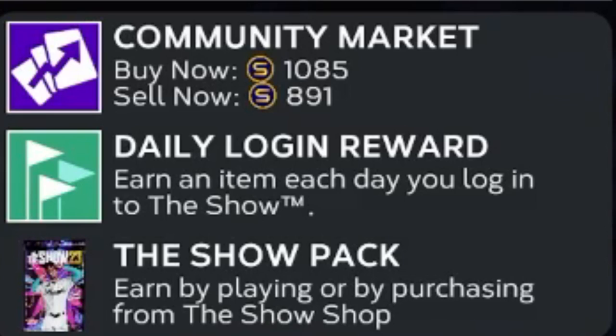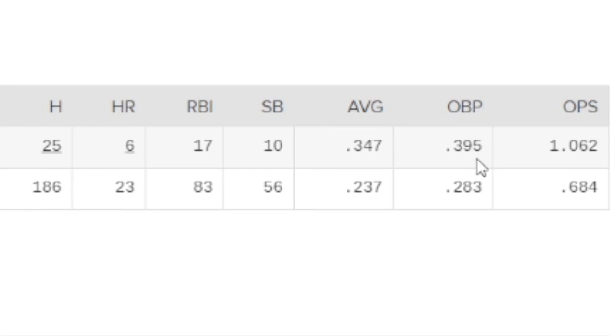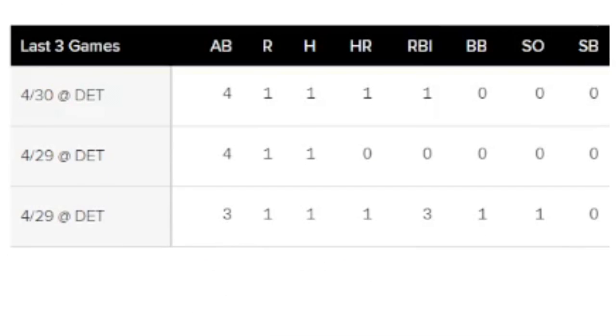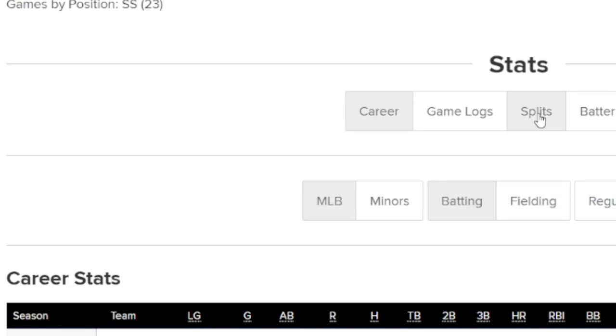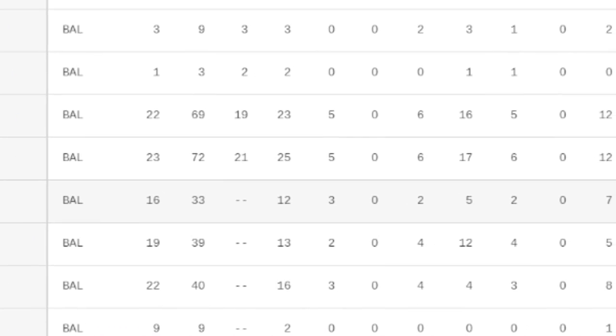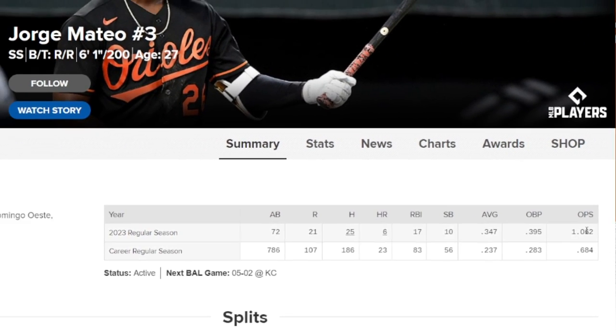I do think he's going to go diamond. Mateo currently has a 347 batting average, 395 on-base percentage, and a 1062 OPS. He's got six home runs on 25 hits — absolutely amazing things — and that's not even talking about his 10 stolen bases. His splits over the last 7, 15, and 30 games are excellent across the board. His left-right splits are pretty even — a 1070 OPS against righties, 1053 against lefties for an overall 1062 OPS, which is absolutely fantastic.